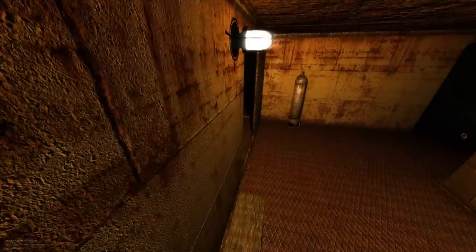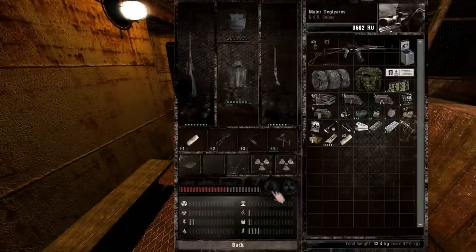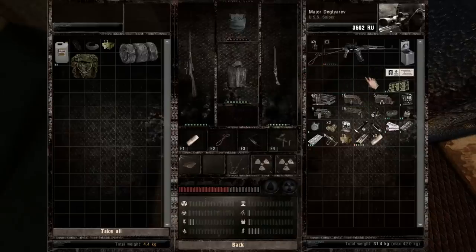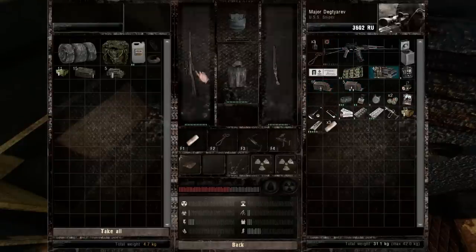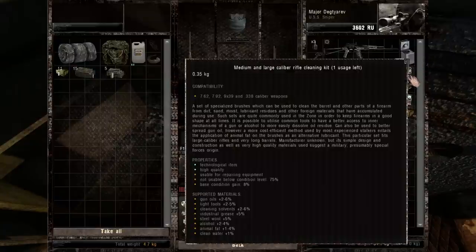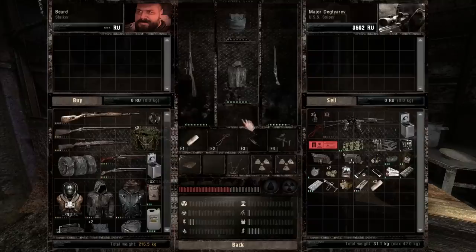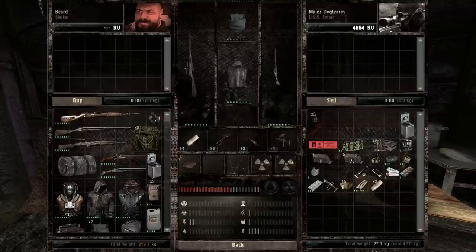Does radiation go down over time on its own even if you don't drink anything? Anyway, alright — finally done with that crap. Shouldn't take me too long to organize this stuff. Put the ammo I don't need in here, keep the sewing kit on me. Sell my stuff and I think I'm pretty much good to go. Wait, what is this — oh, a deck of cards. Yeah, I don't need that. Sell that, and I'm good to go.